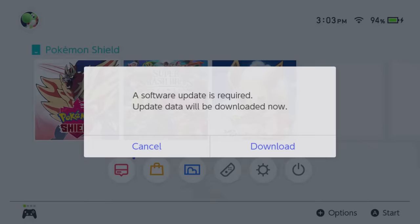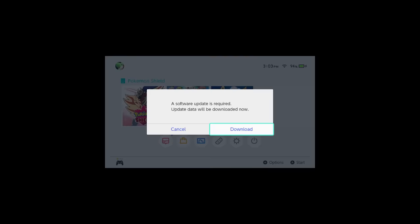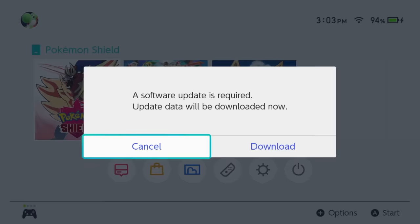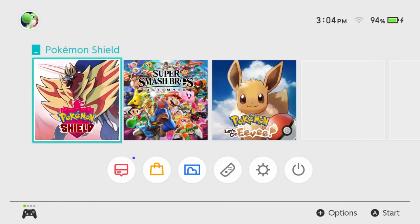Successfully deleted the software, and now let's put it back into the Switch. So now let's try jumping back in-game — we will not download the update. Wait a second. A software update is required — update data will be downloaded now. They're saying I need to download the update, otherwise I won't even be able to play my game. That's kind of ridiculous. So what would happen if I didn't even have Wi-Fi to redownload the update? Would I just be locked out of the game?